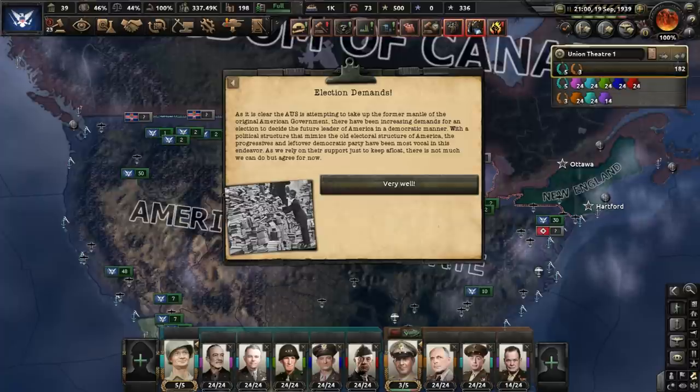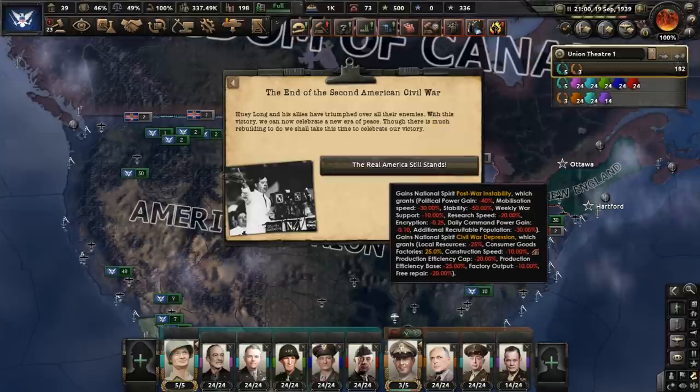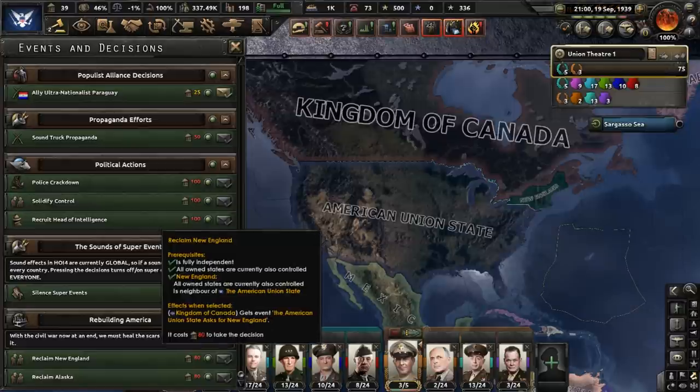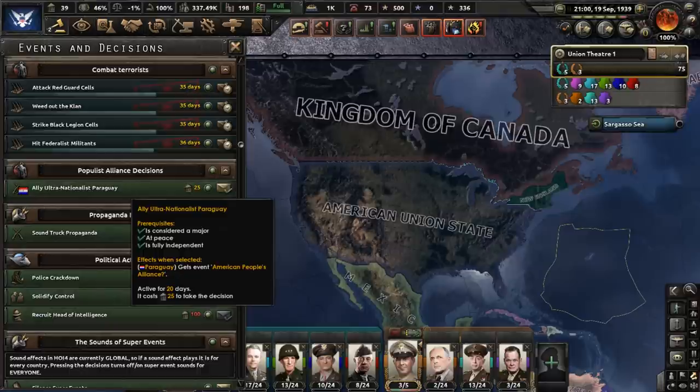Some people call for the election system of old, especially progressives and whatever is left of the Democratic Party. We rely on their support, so we will agree to this demand. We're also the last America standing, which is somewhat bittersweet as we must now set about rebuilding a war-torn USA. Thanks to our overall triumph, we have unlocked decisions to reclaim Alaska and New England, and also one that would allow us to form a populist alliance with Paraguay.